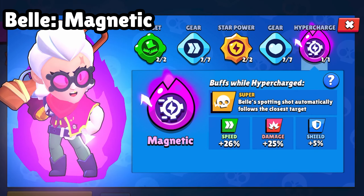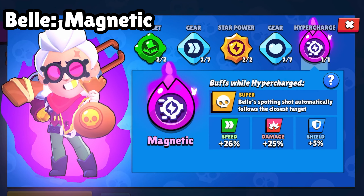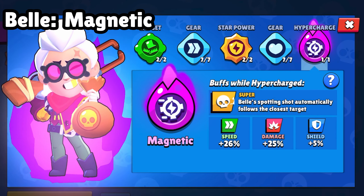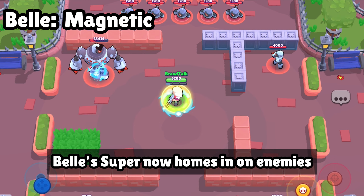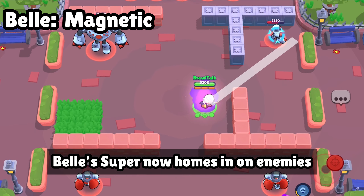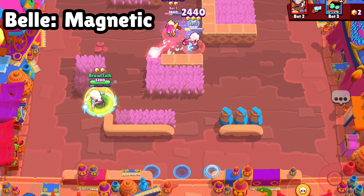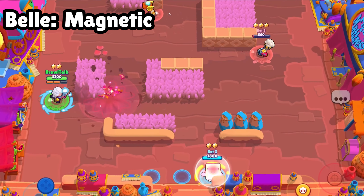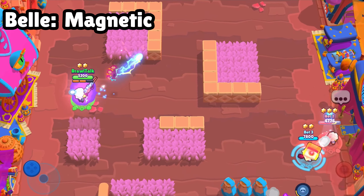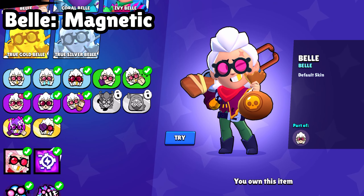So let's move to another hypercharge, which is Bell. Here you can see the stat of this hypercharge. So let's move to the gameplay. Here you can see that it actually auto-aims — it gets a target on enemies. It's kind of auto-aim.